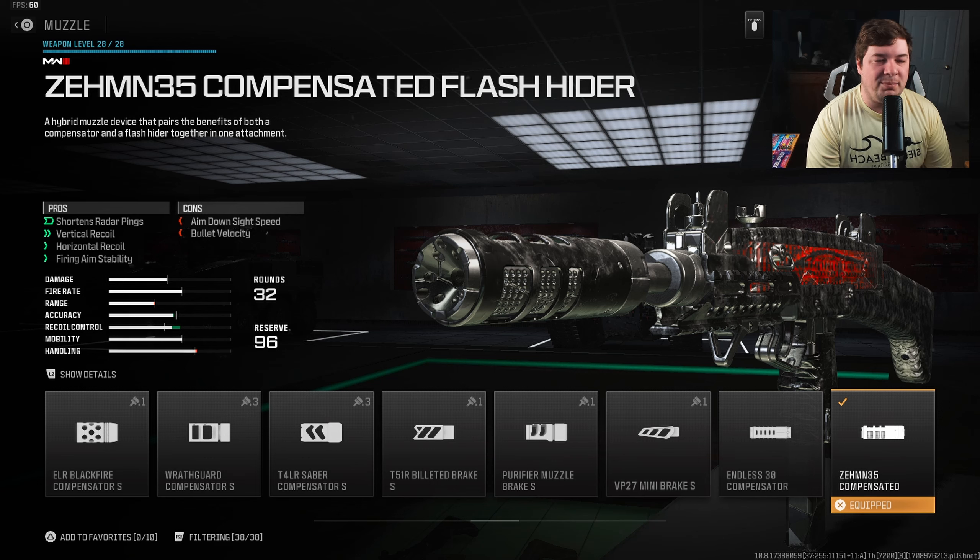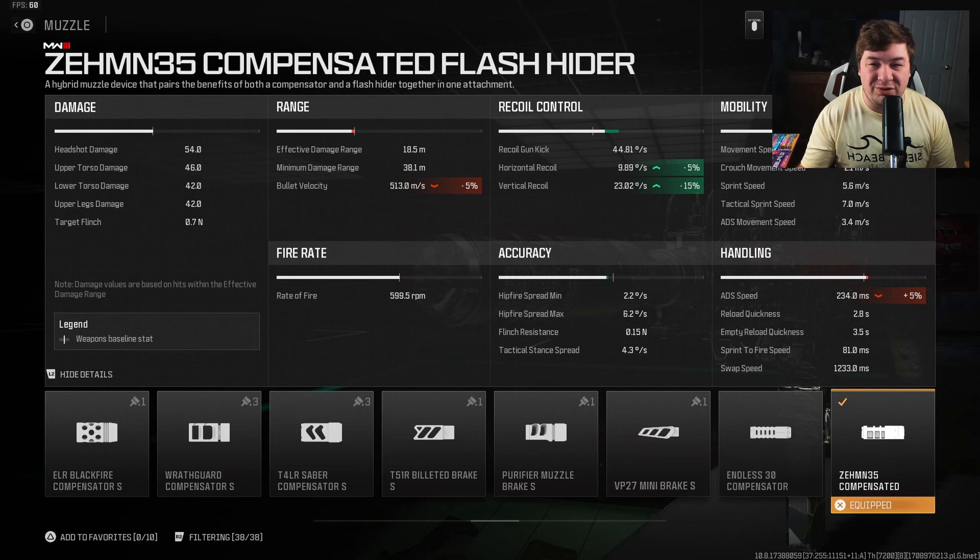Our final attachment is the Zem Compensated Flash Hider for vertical recoil control, horizontal recoil control, and fire aiming stability. This weapon has a pretty rough visual recoil pattern by default — it has a low recoil pattern but the iron sights, or if you run an optic, it does like to shake a lot. You need to control that fire aiming stability between the muzzle and the rear grip. I was able to visually see what I'm shooting at without too much shake. On top of that, we're getting 5% to horizontal recoil control and 15% to vertical recoil control.